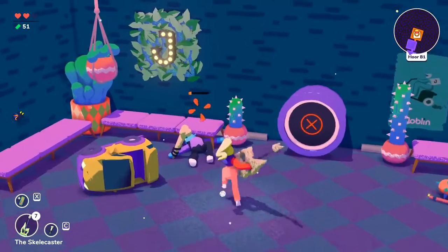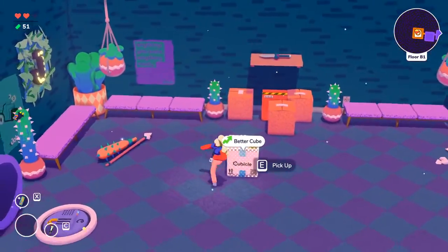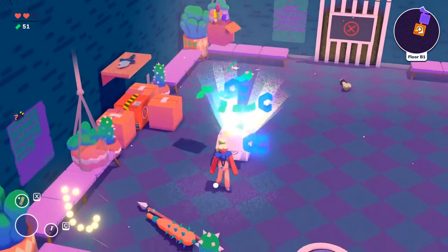When you complete a mini boss or event to move to the next floor, you get a delivery box, which contains some weapons, some money, and sometimes some health items or a skill.